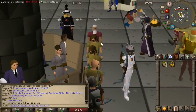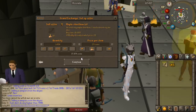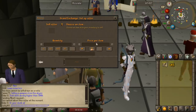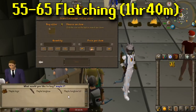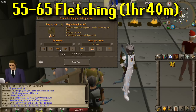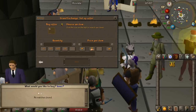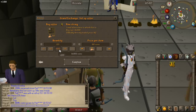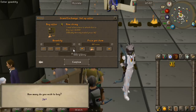At level 55 we are now going to create maple longbows, and now we're actually going to be stringing them. The reason for that is it's about 45 minutes quicker going from levels 55 to 65 with maple longbows strung, and you are going to be profiting quite a bit more. So we're going to buy the maple longbows unstrung directly from the Grand Exchange — alternatively you can just cut them yourself. We're also buying some bow strings. We can probably only afford a couple hundred to begin with, but as we craft them we'll make more money and be able to afford more bow strings.